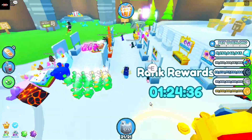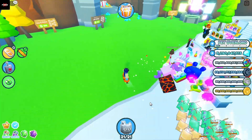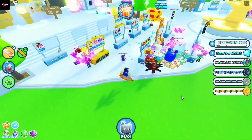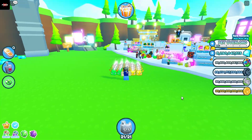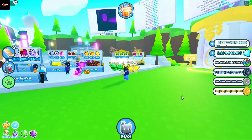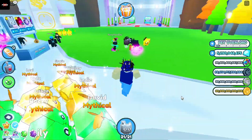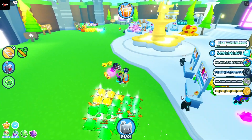This new trading booth update has to be one of the best updates that Petsim X has ever done. It's a good addition to the Trading Plaza — it really brings the Trading Plaza alive and it's much easier to sell things for gems. With this also comes a lot of deals because some people may just want to get rid of their pets by selling them at a cheap gem price. And that's where you come in and you look for all the good deals so you can get a bunch of huge pets and exclusives for cheap.